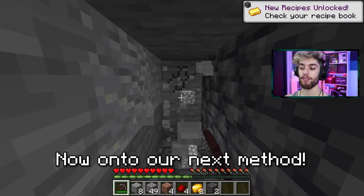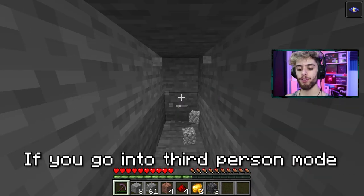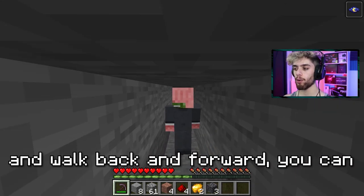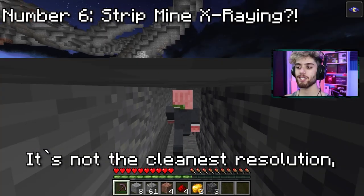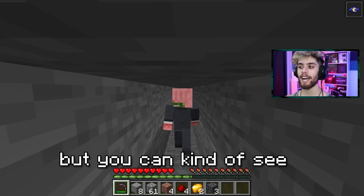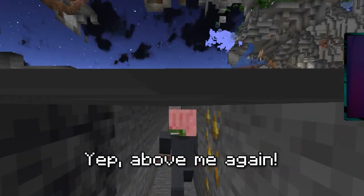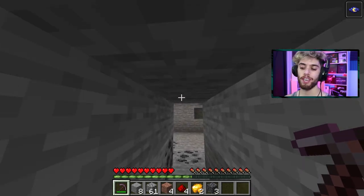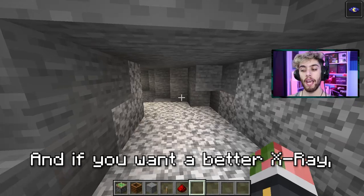If you prefer the two by one hole, there's a really cool perk: if you go into third person mode and walk back and forth, you can actually x-ray when you're strip mining. It's not the cleanest resolution, but you can kind of see if there are caves above you. It's really only good for looking up, but if you dig all the way down to bedrock and do this, you could see pretty much every cave in your vicinity.